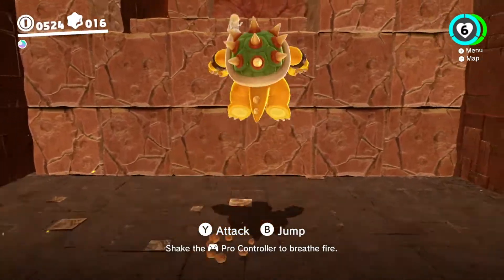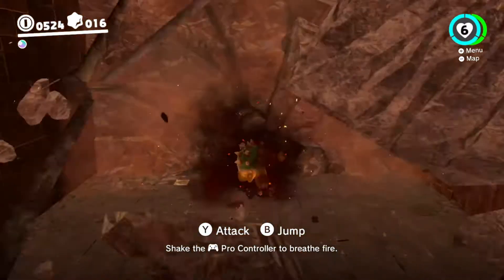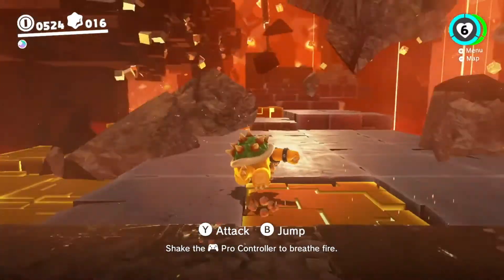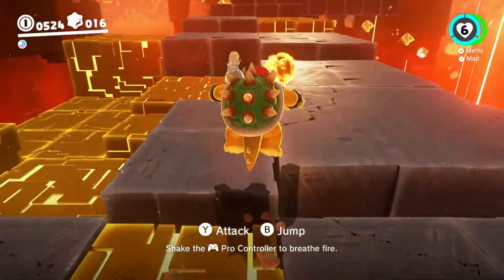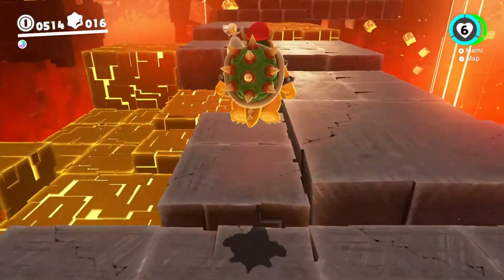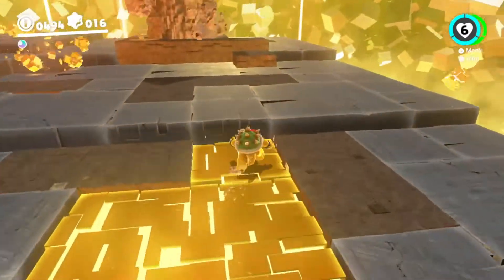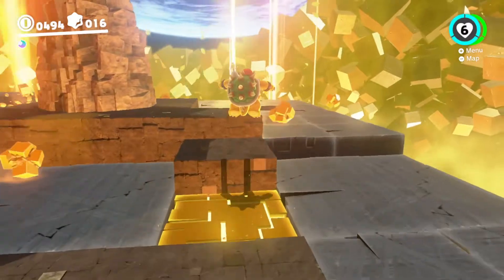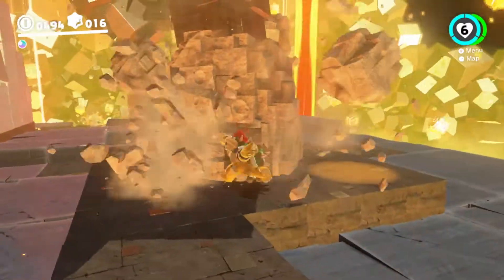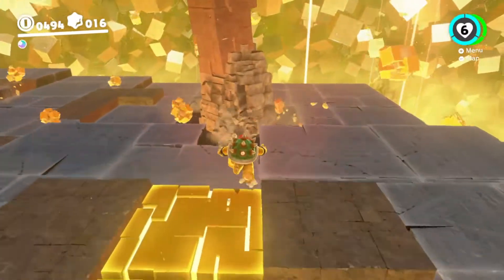Bowser. Just... just Bowser. The biggest, baddest Mario enemy there ever was, and you get to capture him. He can smash through rocks and enemies with his claws, he can shoot fire as a long-range attack, and he can even jump — a luxury not shared with the T-Rex or Charging Chuck. As a side note, did you know that Bowser has a triple jump in this game? Anyway, Bowser is just an awesome capture. He shares the strength of many other great captures in the game, but almost none of their weaknesses. I guess he takes damage, but that's about the only problem. Between his incredible melee attack, his ranged fireballs, and his great controls, it's clear that Bowser is the best capture in Super Mario Odyssey.